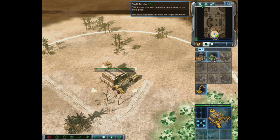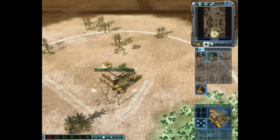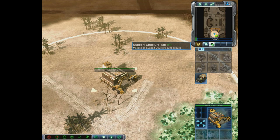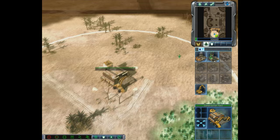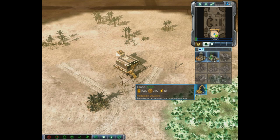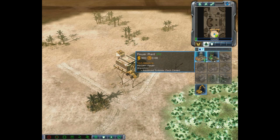In the upper right we have a sell mode to sell structures back for some value, a power mode, and a repair mode for keeping structures fully repaired. Below that is our mini map. We have several tabs: a construction and production structures tab, a support structures tab, and others that become available as we build more. Like most RTSs, Command and Conquer has a tech tree — some structures are lit up (available to build) and others are grayed out, requiring prerequisites.